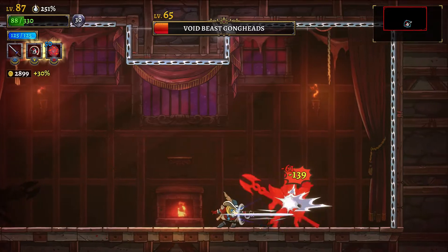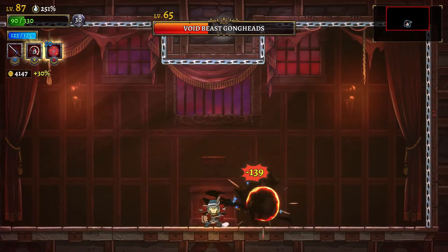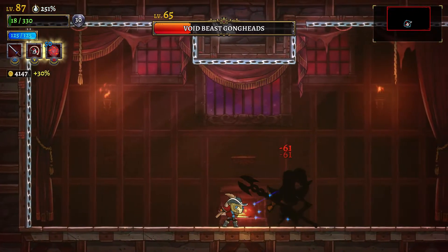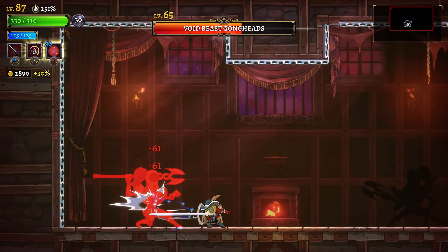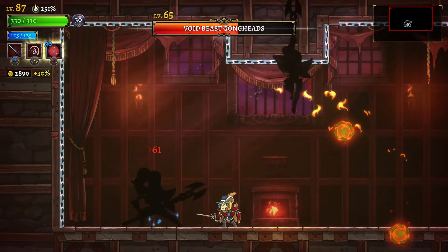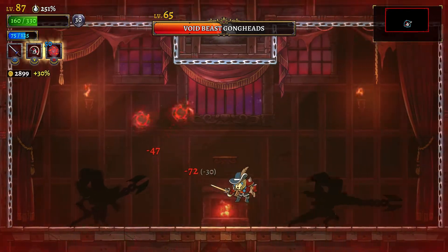The first move you'll find them doing is a spear toss. The difference from regular enemies is that regular enemies throw them directly horizontal and throw one spear, whereas here the Void Beast will throw two and can throw them at different angles. If you see them preparing for that spear toss, you might want to get out of the way and make a little bit of room so that you can properly evade the spear.